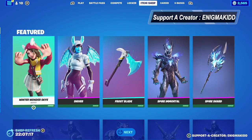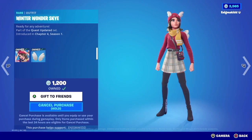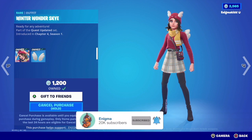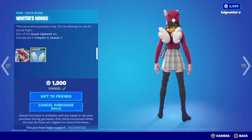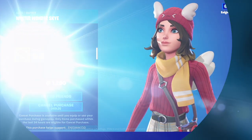What's up YouTube, welcome back to my channel. In today's video we're going to be looking at the Winter Wonder Sky — she is finally in the item shop. She is a rare outfit, she is part of the Quest updated set, and she does come with a backbling called the Winter Wings. So without further ado guys, let's get this review started.